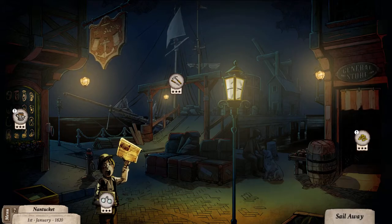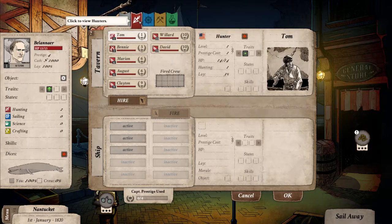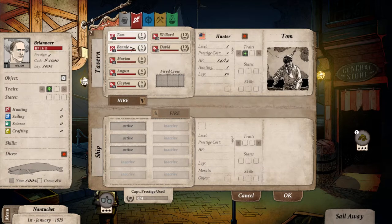Let's get crew first — go to the tavern. Here you have an option to hire people. You have 4 prestige and 1000 money, and you currently get 100% of the whale. Prestige affects how high level and how many people you can hire. This current ship has 3 active slots — bigger ships have up to 10 slots. We can hire up to 4 levels of crew. There are cabin boys at level 0 that you can level up, and then the four classes: hunters, sailors, crafters, and scientists.